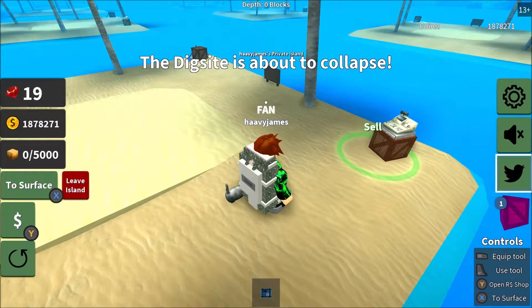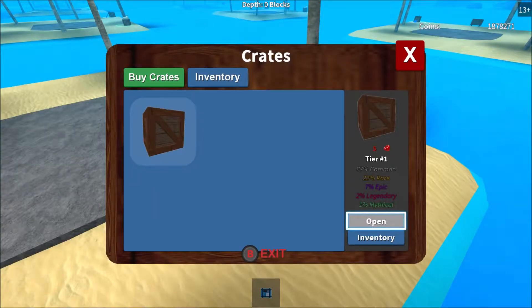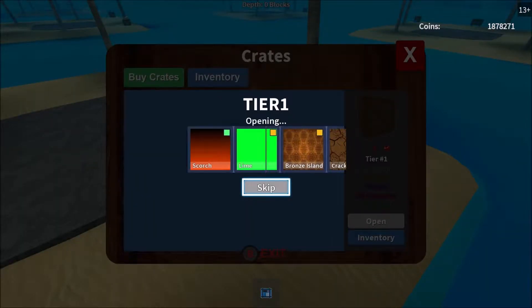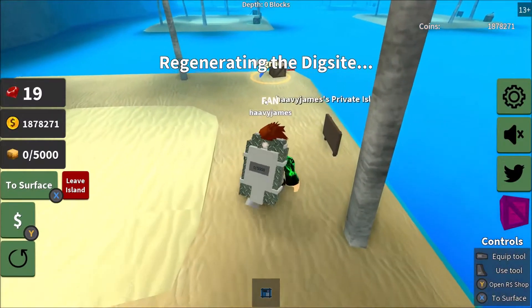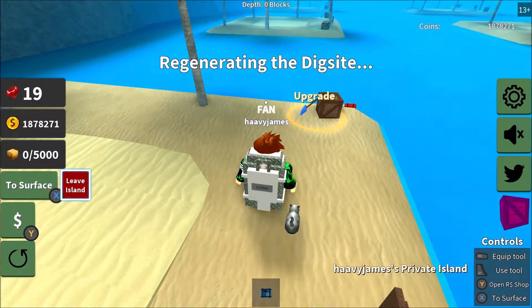Let's go ahead and open our crate. We're feeling good, we're in a good mood. Let's open this and see what we get. We got Cracked Earth — okay, all right. So I guess we go ahead and leave island and check out these new islands.